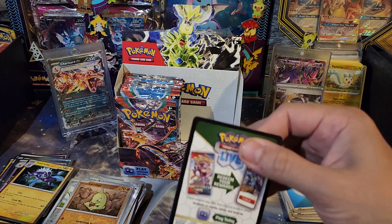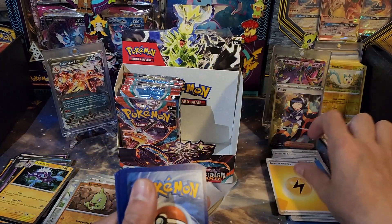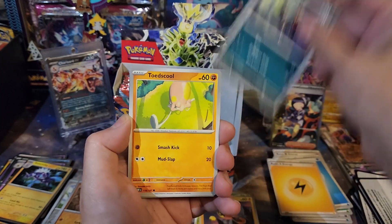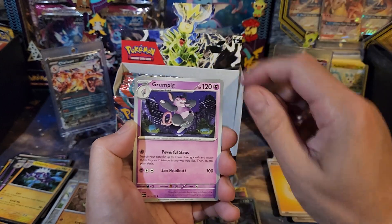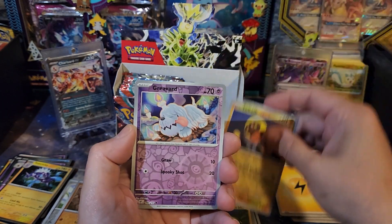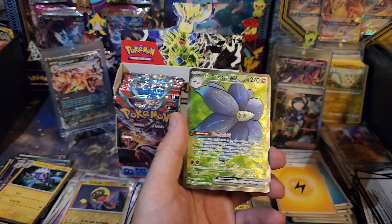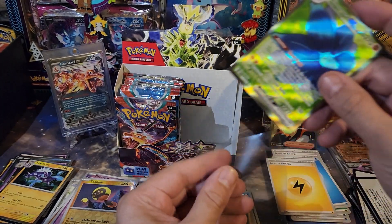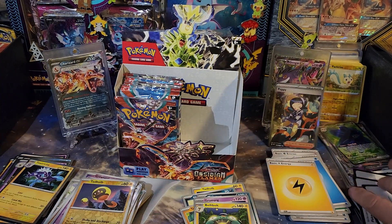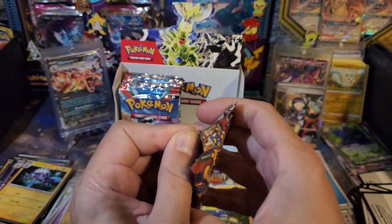Steenee, Hangdower - give me something! Tadbulb, Greavard, and a Glamora full art! So there's our second full art. We didn't get a Terrestrialized - well, we got two full arts and a Terrestrialized in the last box. The last box was just nuts: 14 hits, one in every three packs.